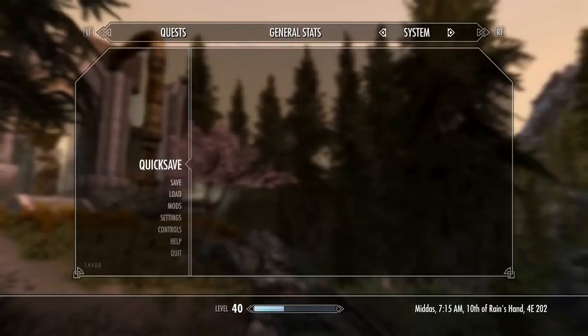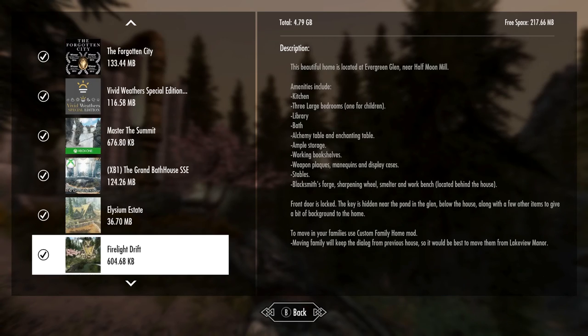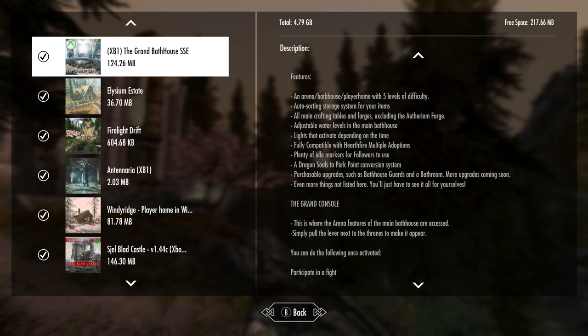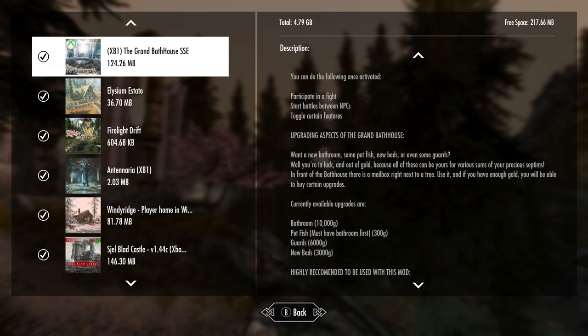Today guys we are here at the Grand Bath House and this looks incredible, so let's go ahead and check this out inside of the mod list. This house is crazy - it's more along the lines of a ton of stuff put together in one house. The Grand Bath House adds a new player home bath house in Arena to the northwest of Shores Watchtower. You can travel there immediately after loading your save.